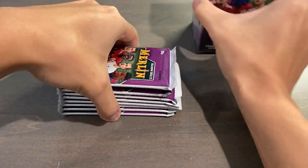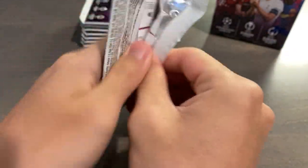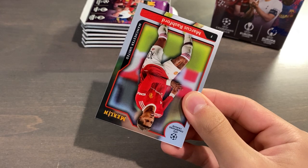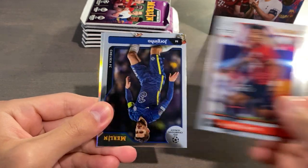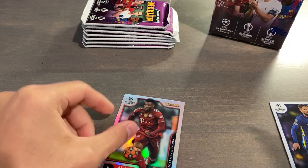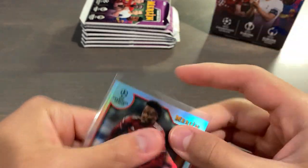I'll do one blaster at a time. Wish me luck — these are super fun to rip. And speaking of super, I've seen a few Super Fractures, one-of-ones get pulled. Pack one of blaster one: Marcus Rashford, Angel Gomez, Jorginho, and a silver Alfonso Davies refractor. Silver is used for Prism parallels and refractor for Chrome — they're used interchangeably in Topps products.